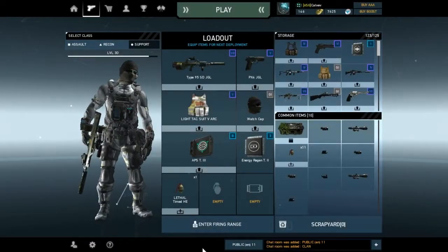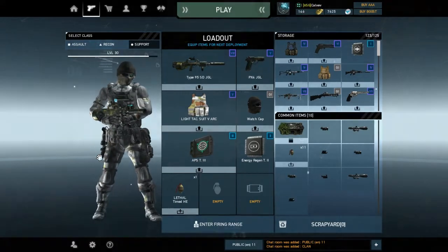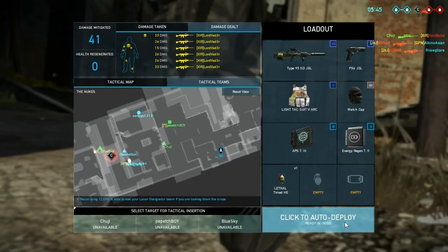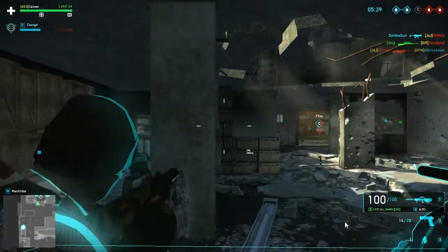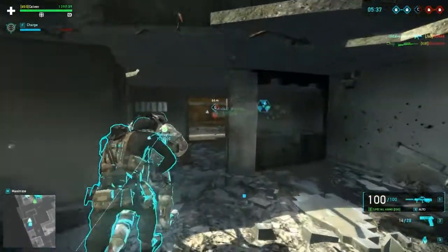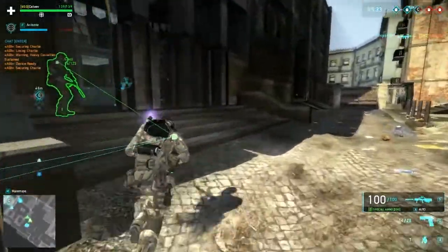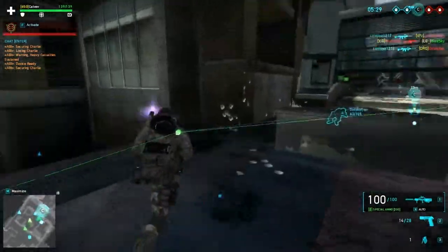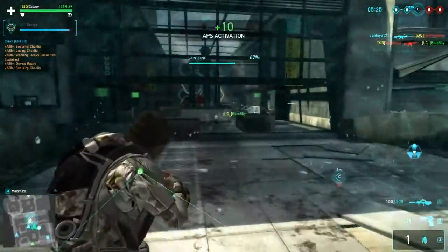Now that you know the theory, it's time for the field test. In this first playthrough I'm going to show you how to use the APS and ADS combo. I decided to spawn with my APS to push the enemies, and then I noticed one of our teammates using ADS — that's when I decided to follow up with my APS combo and ran as far as possible to gain as much ground.